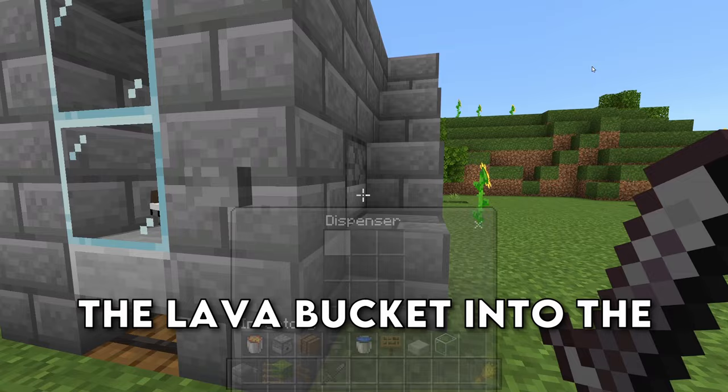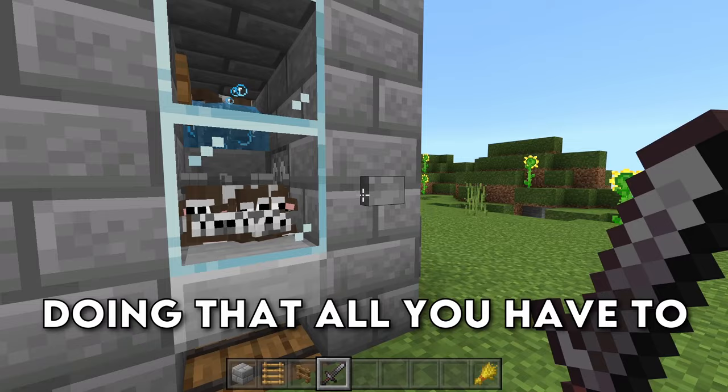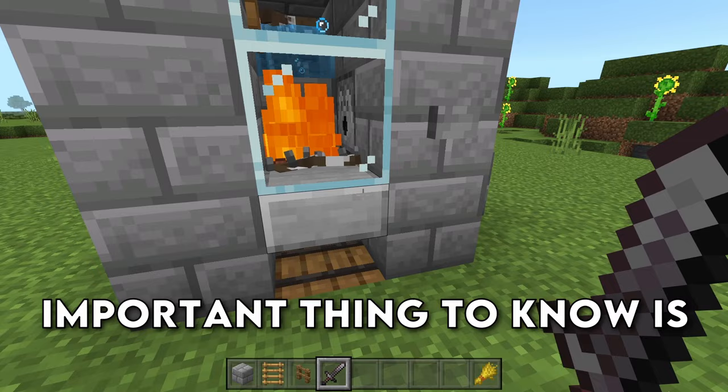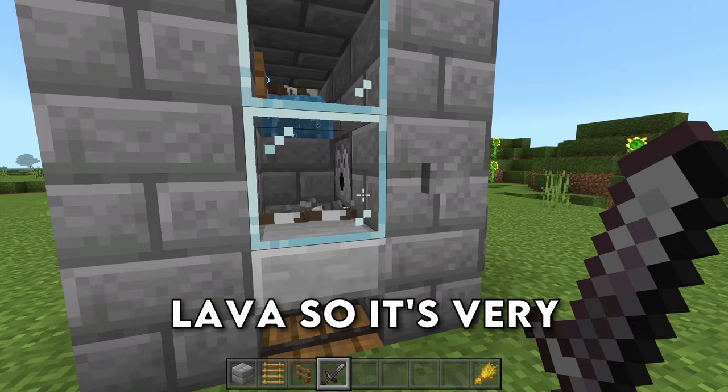Our cows are all grown up now, so they're ready to be killed. However, we forgot to add the lava bucket into the dispenser, so go into the dispenser and add the lava bucket. After doing that, all you have to do is click the button, and then unclick the button like so. The cows are going to be on fire and then they're going to burn. All of the drops are going to end up inside of that hopper, and an important thing to know is that you want to untick the button so that the cows don't accidentally burn in the lava.